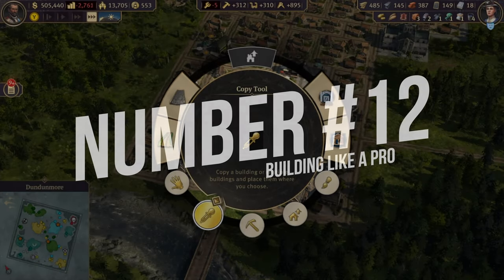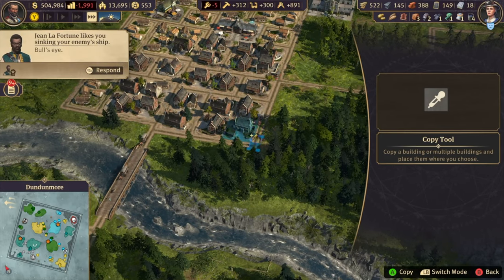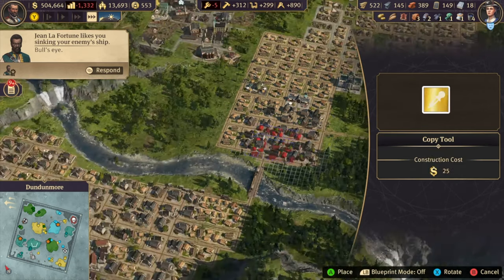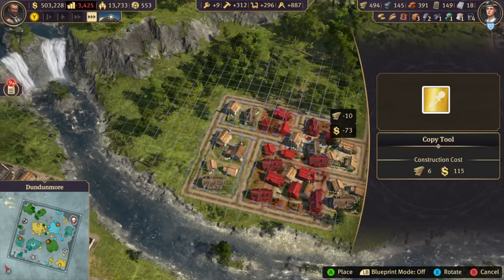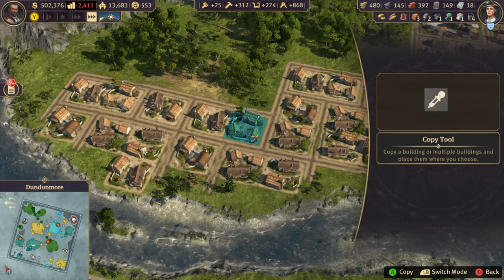Tip 12: Do you feel like the building process of your city can be overwhelming? Just make a small block the way you want and use the copy tool to paste it anywhere you want. The parts that show up in red will not be built, so you can even paste it in the corners and still have the whole island filled up.